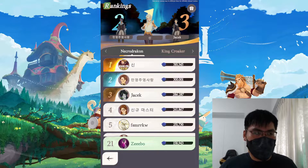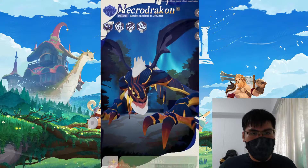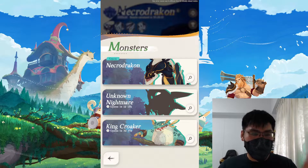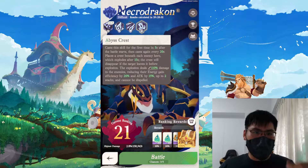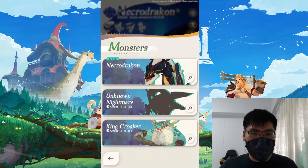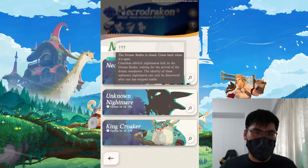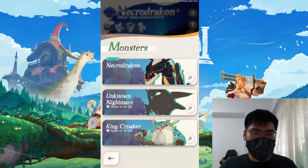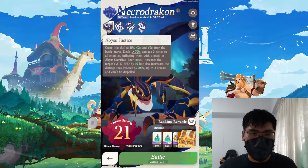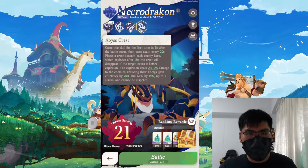At the end of the video I'll also share my team build and talk about the rationale. First, let's jump into the mechanics you want to keep a lookout for. All four bosses share some similarities, but each has a specific boss mechanic. For Necro Drake it's the Abyss Crest, for Croaker it's the Insecure ability, and for Skyclops it's the ability to summon minions which make it inbound.